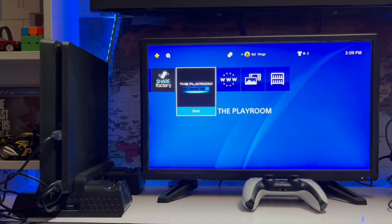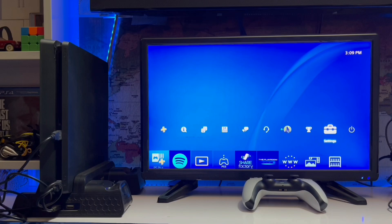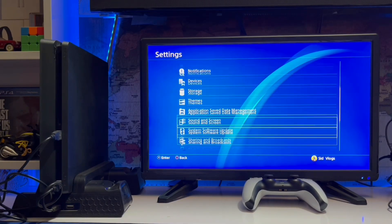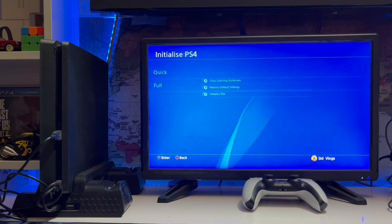What's up guys, you are watching Sid Gaming. Today we are going to talk about the PS4 error CE-36244-9 — it's a data corrupted error. Go to Settings and then go to Initialization, and here you can clear the dictionary, default settings, and initialize PS4.